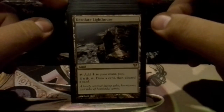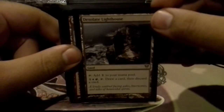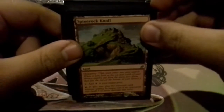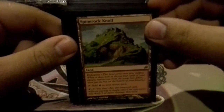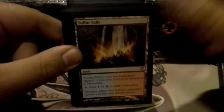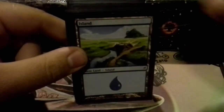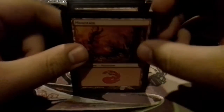I'm going to start off with lands. I've got 35 lands total in the deck. We've got Desolate Lighthouse, just to draw and discard a card — very awesome looter effects. Spine Rock Knoll — I've always loved this kind of card. The Hideaway is nice. Get that extra 7 damage in, then you get a free card. Steam Vents, Sulphur Falls, and the Izzet Guildgate. Then I have 17 Islands and 13 Mountains.